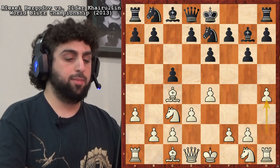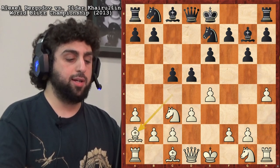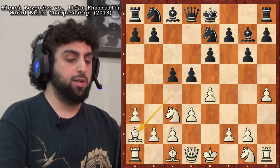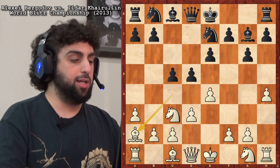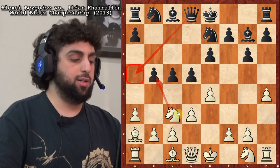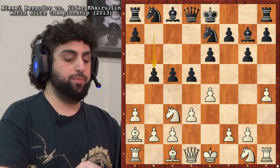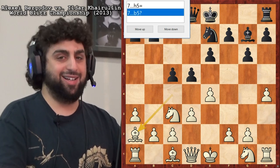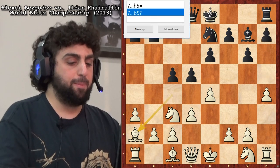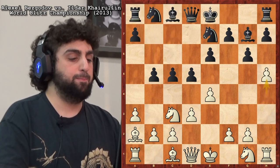Then he plays h4 and d5. This was a game against Katarina Lachno from the World Rapid Championship, where she played a mistake — b5. Her point is that if you take this, she'll give you a big check, and if you go back she can either take or play d4. It would be better to play anything normal — h5, for example. But he doesn't punish it; he plays h5 himself, which makes sense. He actually could have punished this move though.